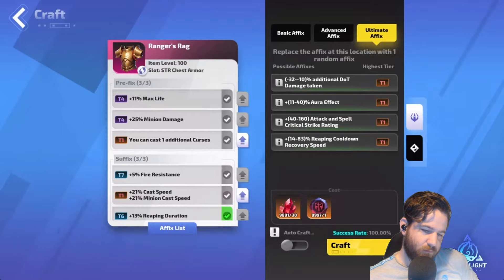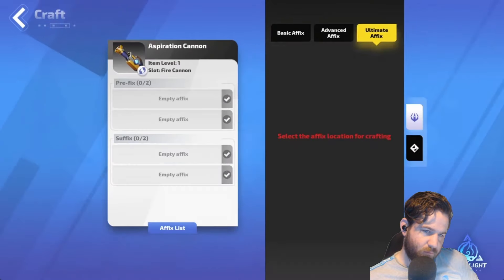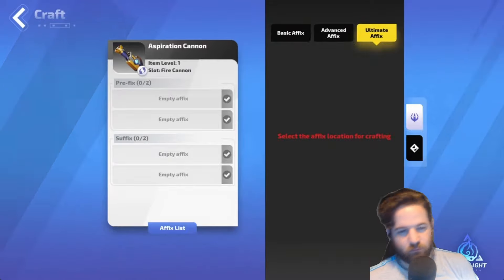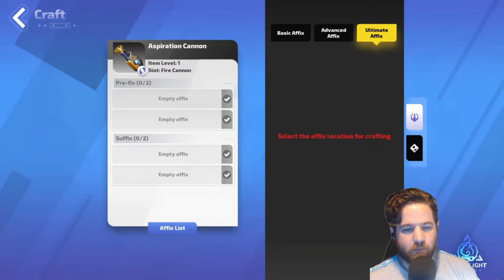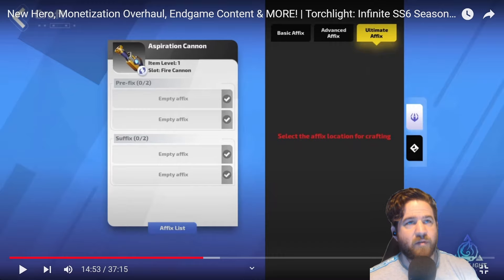Random affixes, similar to the original prefixes and suffixes, increase with the equipment's item level with a maximum of three prefixes and three suffixes. We've also streamlined the random affix library, removed difficult-to-understand affixes and divided the new random affix library into three levels: entry level, advanced, and ultimate. Each piece of equipment can have a maximum of two advanced affixes and two ultimate affixes. So you drop an item, it has an implicit, it can get up to two random affixes, and then you can target craft two advanced and two ultimate affixes.